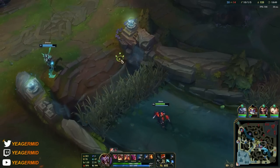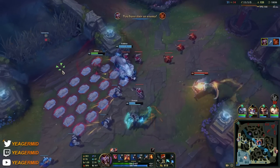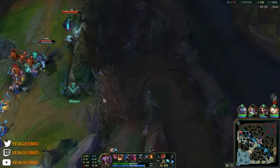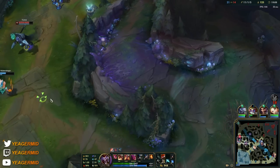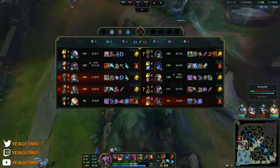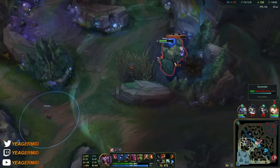Constantly hover around your teammates. If a squishy target goes to a side lane to farm, you can wait for them to appear, take them down, get out, and repeat. You have to be really obnoxious when you play Shaco — that's the entire point of the champion. Everywhere you see a big enemy minion wave, camp next to it, kill whoever shows up, take the wave, and peace out. People get real tilted.